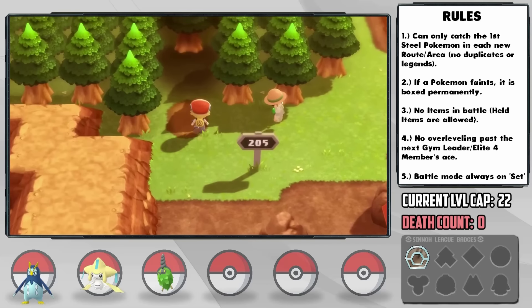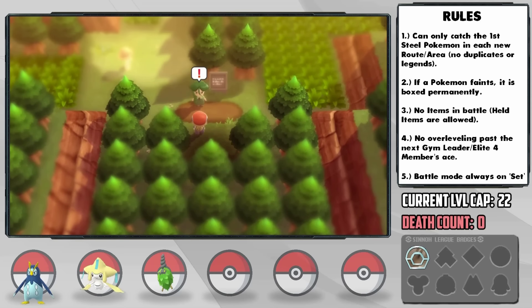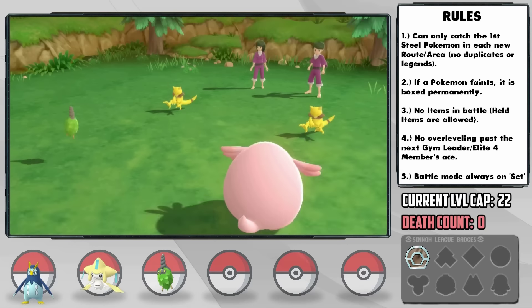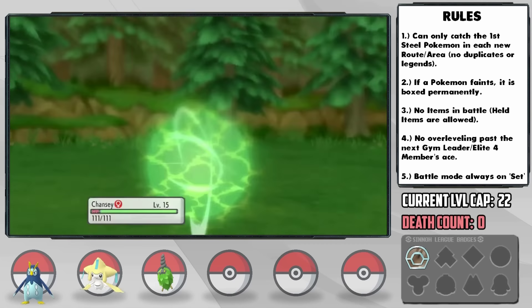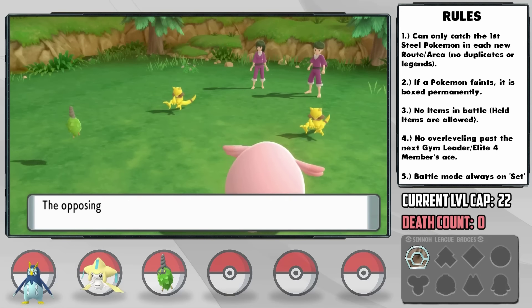Our next destination is Eterna Forest, which as we learned in our last challenge is pretty terrifying compared to how it used to be. Thankfully this time we have Pepper with us, and she absorbs the Abra's Energy Balls amazingly well, but also has STAB super effective Bug Bite to respond with to take them down.